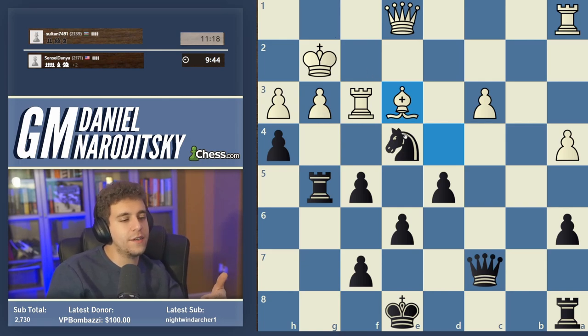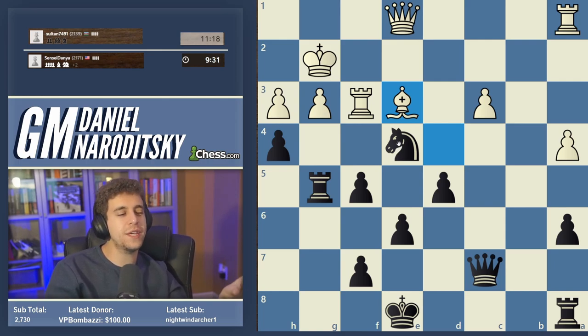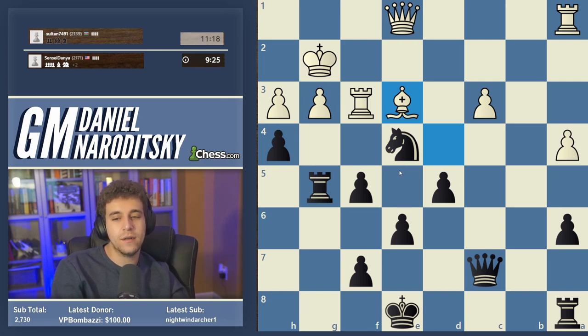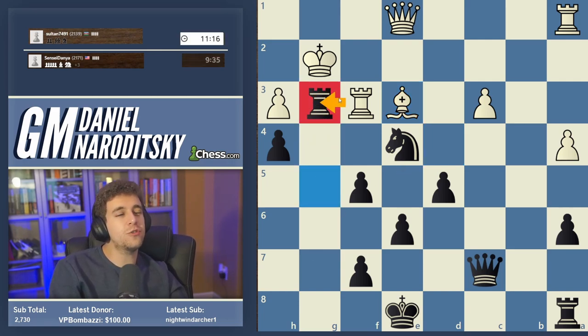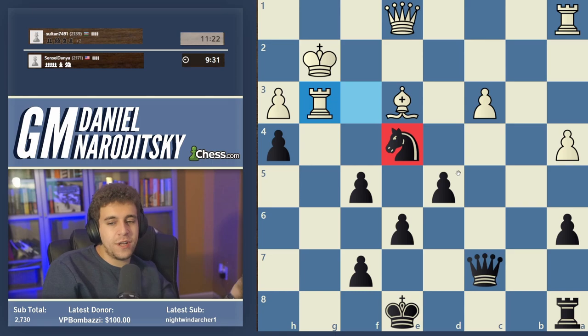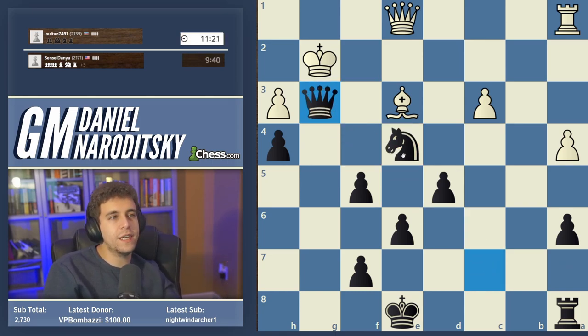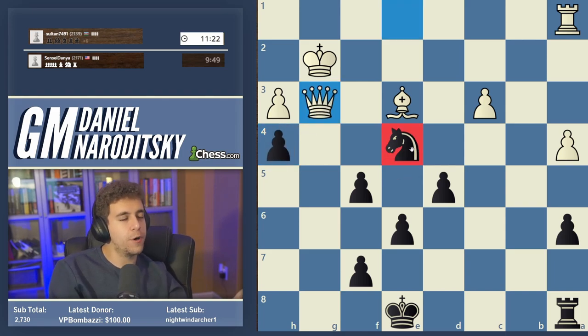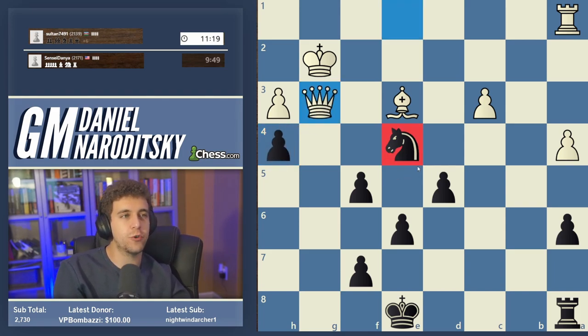There comes a time in games like this when you win a bunch of material and the absolute simplest method is simplification — it essentially eliminates the need to calculate variations. Just play rook takes g3. After rook takes g3, don't even think about it — you are up three pawns, you have a monster knight on e4. The simplest by far is just to play queen takes g3. H takes g3 sets up a passed pawn.